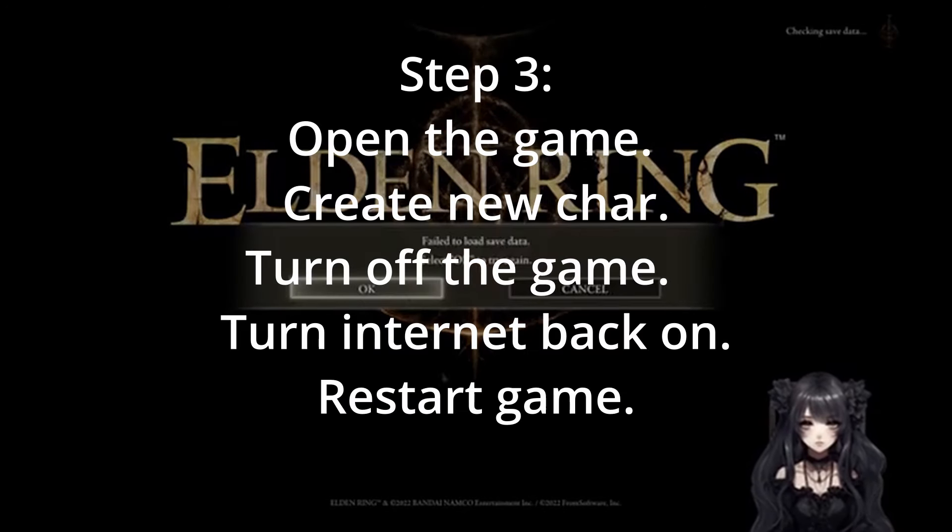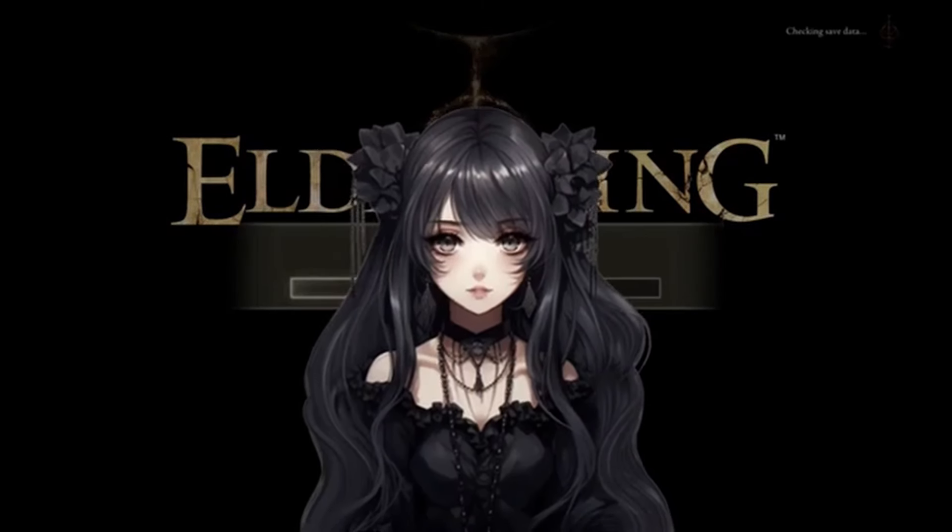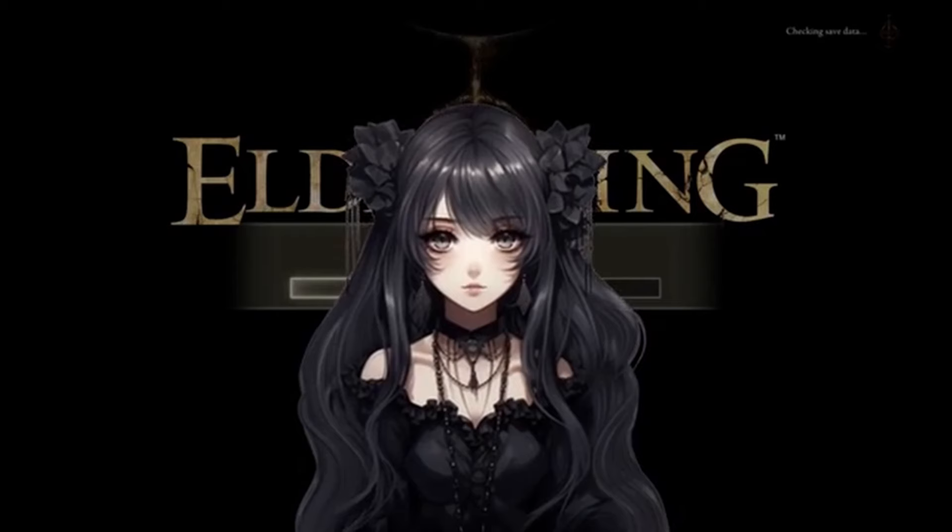Step 3: Open the game and create a new character, then turn off the game. Turn the internet back on and restart the game. Steam then asks if you want to use the cloud save or local — you pick local.